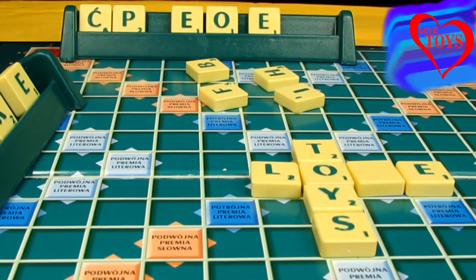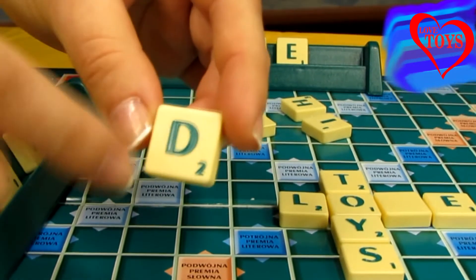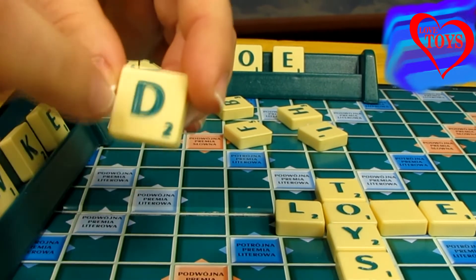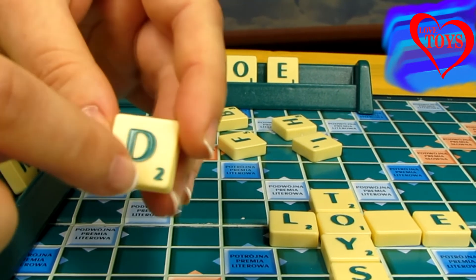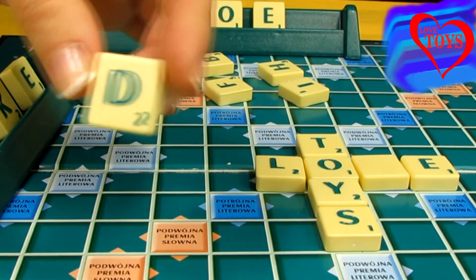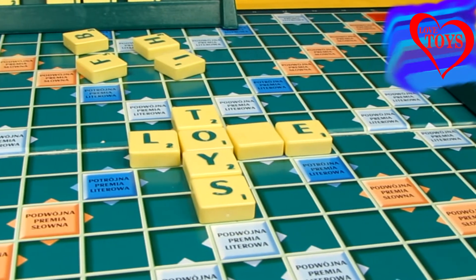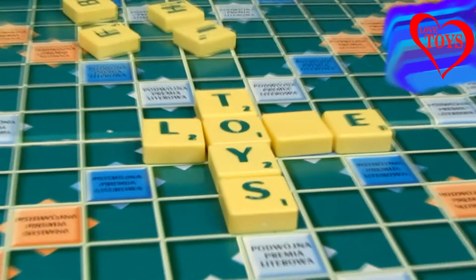In some special squares, here for example we've got the letter D, and in this corner we've also got a number — for example, two — which means how many scores we can gain by using that letter. We also have to pick a special person who's going to count it all.